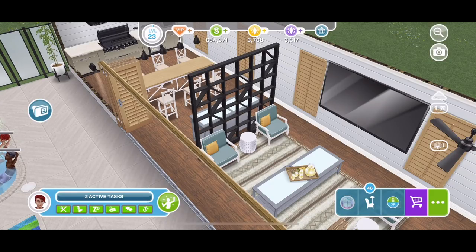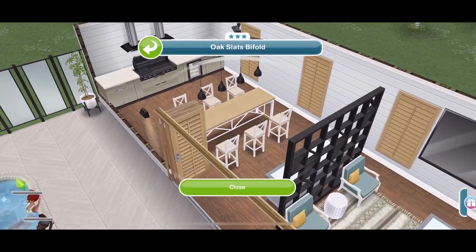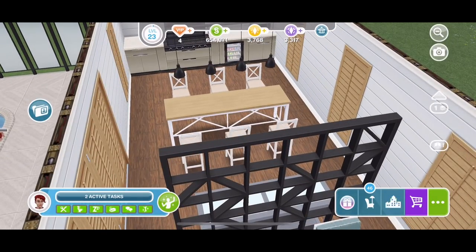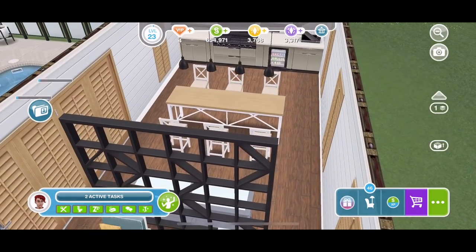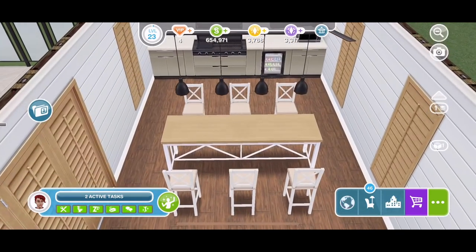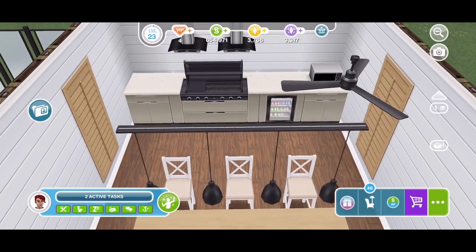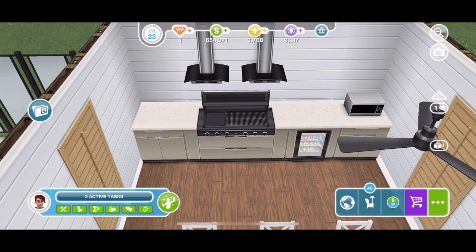If we continue through we have a dining area with the table and six of those tall bar stool chairs with the black lights above them — that's a nice seating area. We do get some of these windows which I believe are LP to buy.